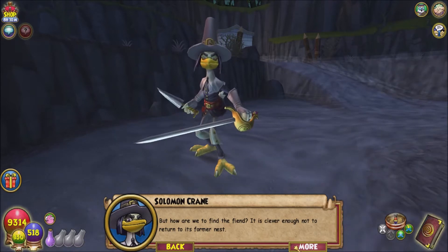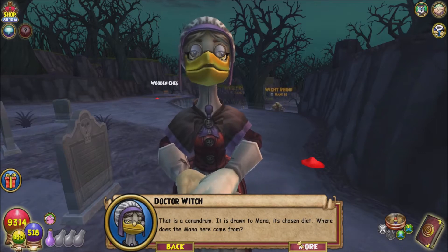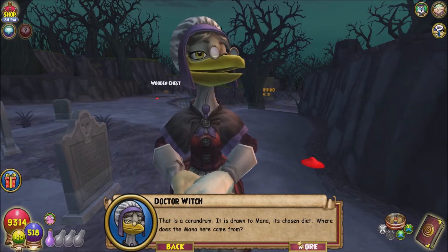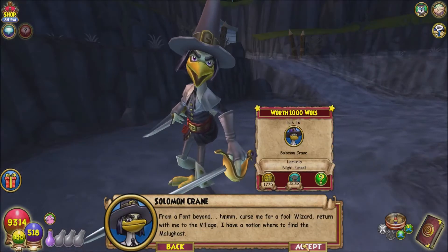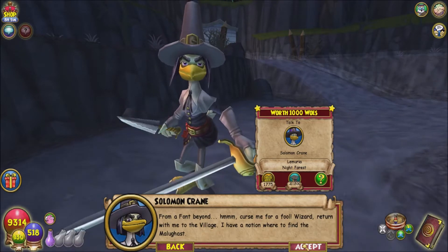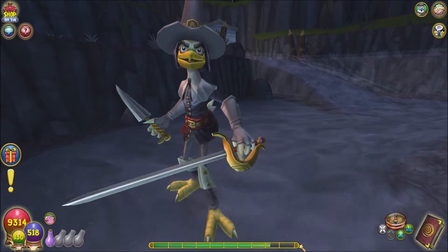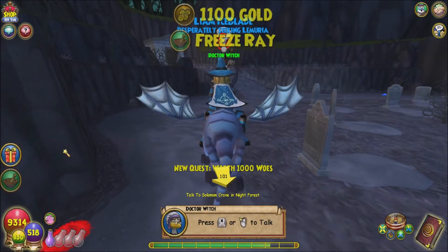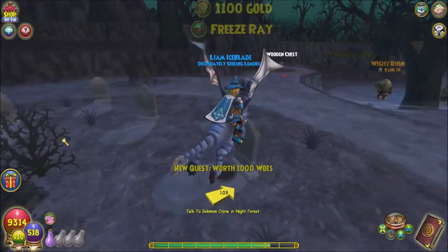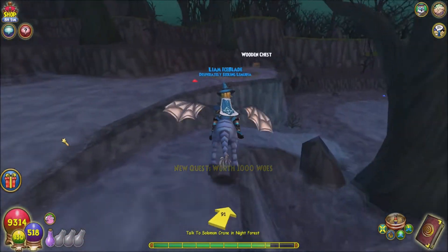'But how are we to find the fiend? It is clever enough not to return to its former nest.' 'Oh, that is a canon — it is drawn to mana, its chosen diet. Where does the mana here come from?' 'From a font beyond.' 'Curse me for a fool — wizard, return with me to the village, I have a notion where to find the Malagast.' Cool, so we're gonna hopefully find and stop the Malagast in this episode.